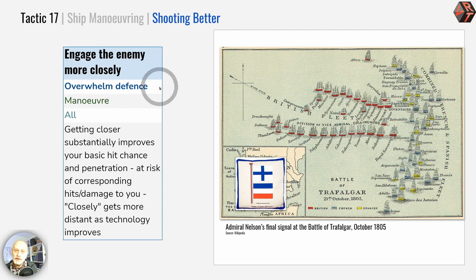Next: engage the enemy more closely — Nelson's famous signal before Trafalgar. You can do no harm by getting closer to your enemy. Yes, your own risks increase and you're more likely to be hit, but equally you're more likely to hit and do greater damage. Getting close is a tipping point decision. At Trafalgar the range of broadside was only one or two hundred yards, so Nelson could sail his two columns for ages without being in range, and only at the last moments as they intersected the line did they start to take fire.